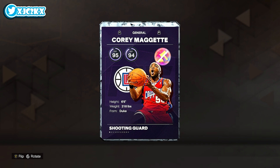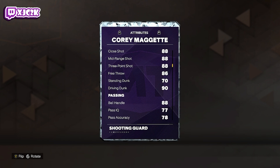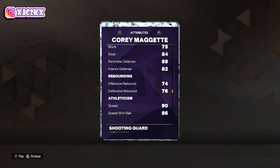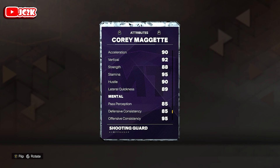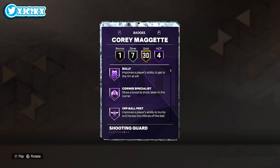He's 6'6" at shooting guard, 95 offense, 94 defense, coming with an 89 driving layup, 88 close shot, mid, and three ball, 90 driving dunk, 88 ball handle, 75 block, 82 interior, 84 steal, 88 perimeter — pretty solid defensive stats. Also 90 speed and acceleration, 86 speed with ball, and 89 lateral quickness. Overall, stats all the way around are pretty good.